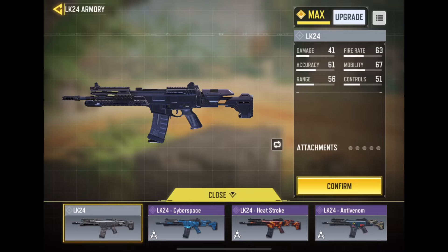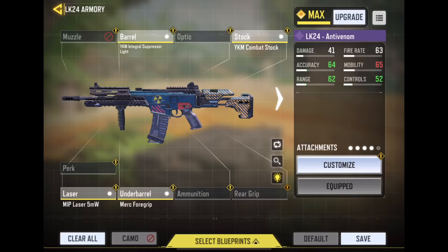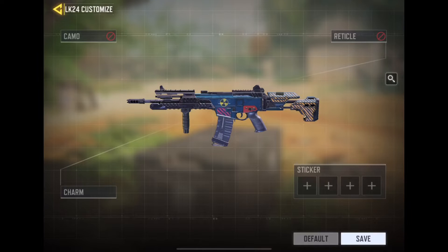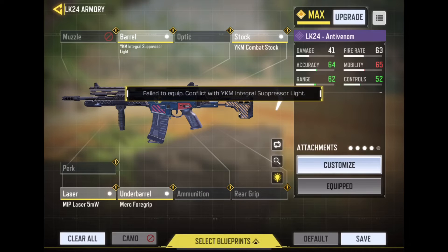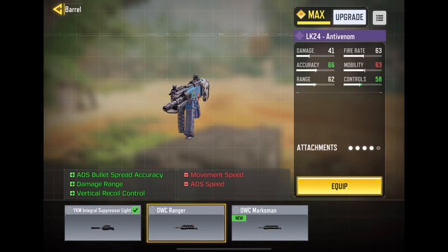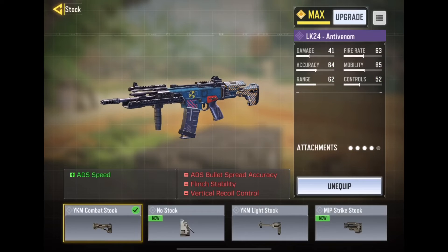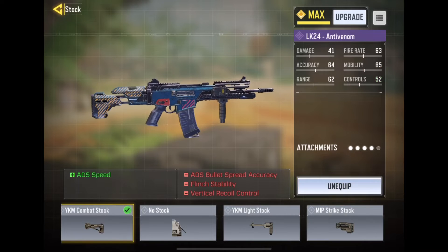Gunsmith also allows you to choose the different skins — the blueprints — that you have. Right now there are no charms or stickers available, but I'm sure they'll be coming up with that soon. So there we go — that's the whole process of upgrading the gun. From then on it's all about choosing the right attachments. There are a variety of different attachments, so make sure you choose the correct one according to your gameplay and style.